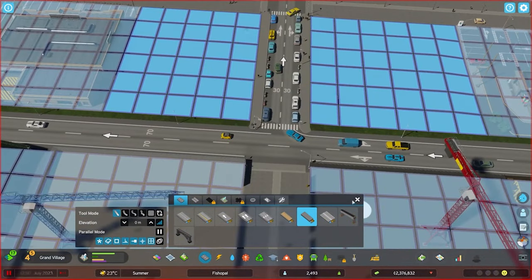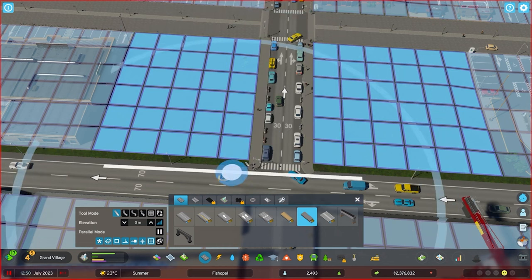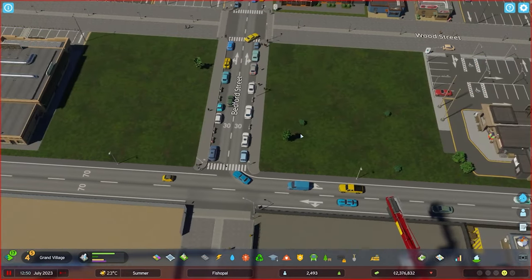Problems arise when you have pedestrian crossings. When sims want to cross a road, they will cause a disruption in traffic. Traffic will stop for them. While there are traffic accidents in this game, I have never seen a car-on-pedestrian collision — no worries about Hamburger Highway — but it can cause delays, especially if you have a very frequently crossed area.